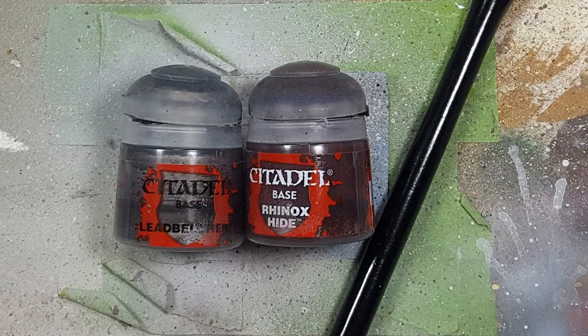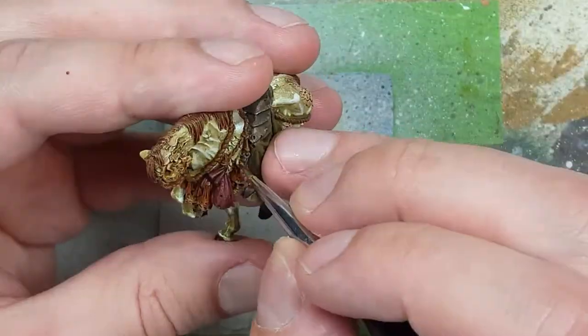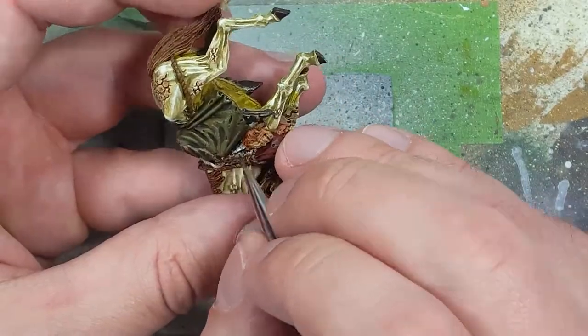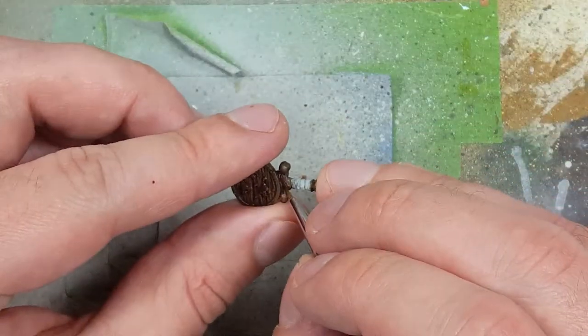Now with Leadbelcher and Rhinox Hide, we're going to do some finishing details. With Leadbelcher, we're going to paint the metal hook that I completely missed, which is holding up one of the heads. And then with Rhinox Hide, we're going to paint the leather straps that are on the sword.